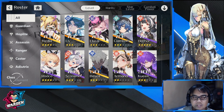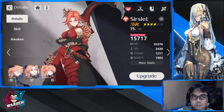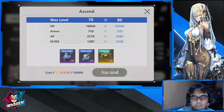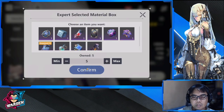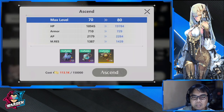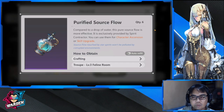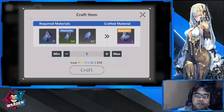Most of them are at level 70; some are still lagging behind like Basil, and some are over 70 already, which is really difficult to achieve. Ascending from 70 is tough because the materials, although now obtainable, are really difficult to farm. Once you use the bulk option and run out of craftable materials, you'll have to start crafting them from smaller material types.